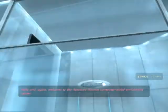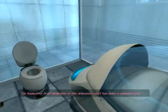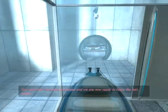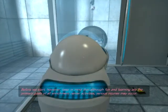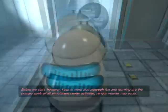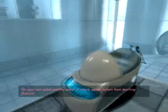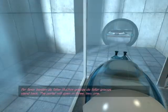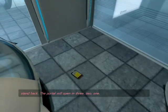Hello and welcome to the Aperture Science Computer Aided Invention Center. We hope your brief detention in the relaxation vault has been a pleasant one. Your specimen has been processed and we are now ready to begin the test proper. Before we start, however, keep in mind that fun and learning are the primary goals of all Enrichment Center activities. Serious injuries may occur. For your own safety and the safety of others, please refrain from your illness.